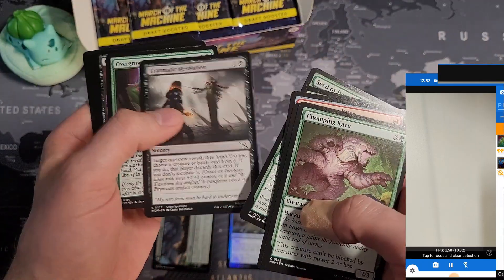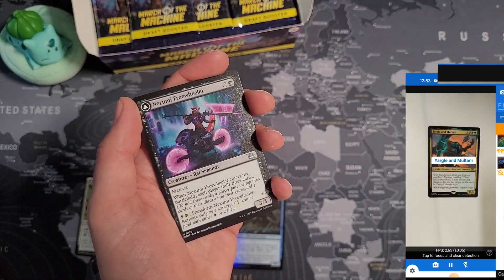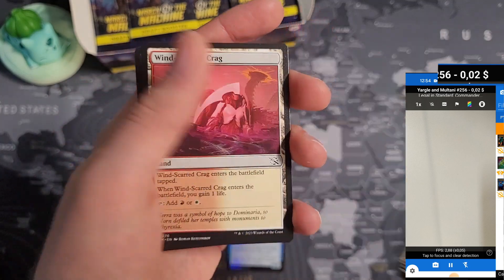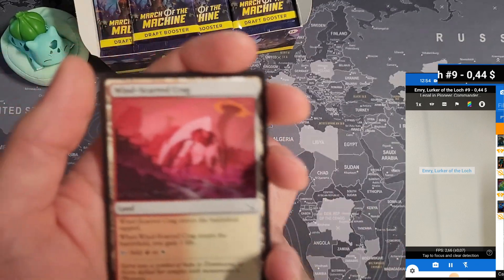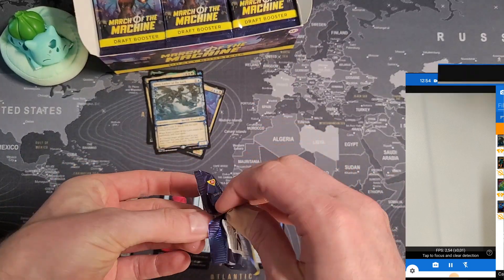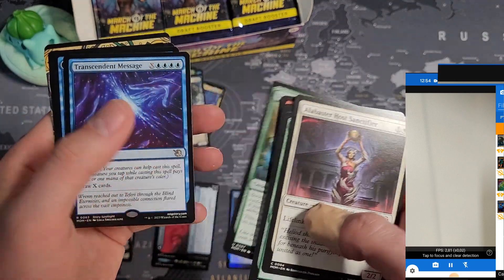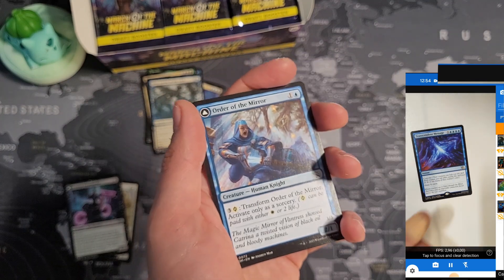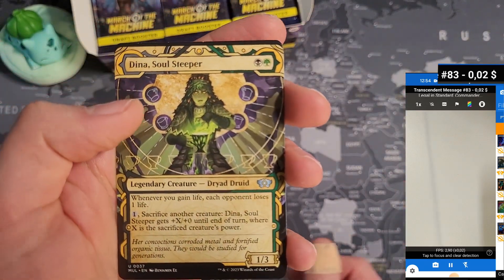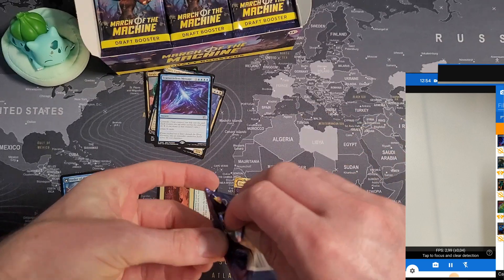In the next pack, we got another rare in the slot: Yargill and Multani — two cents. It doesn't seem to be many rares in the double-faced slot. Battle can have a slot too. Then another rare here: Emery Lurker of the Lock — 44 cents, also worth nothing. There's a land. Oh, there's not a foil in each pack. Some commons and another rare: Transcendent Message — let's see, a few cents. Double-faced, battle, multiverse legends — this time no rare. So for now, didn't pull any cards that are sellable.